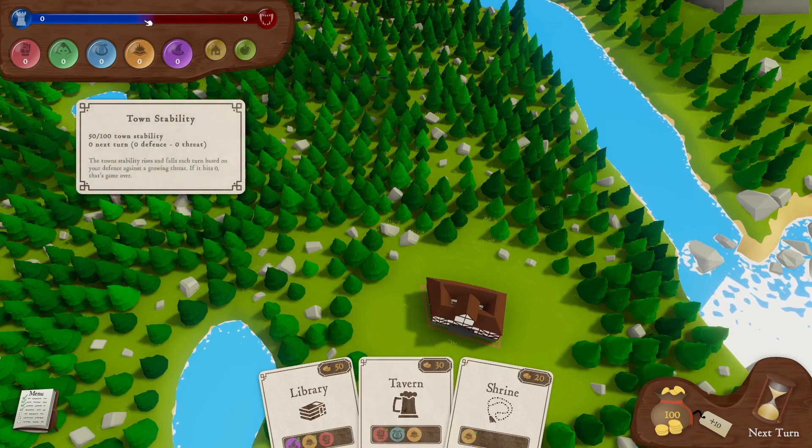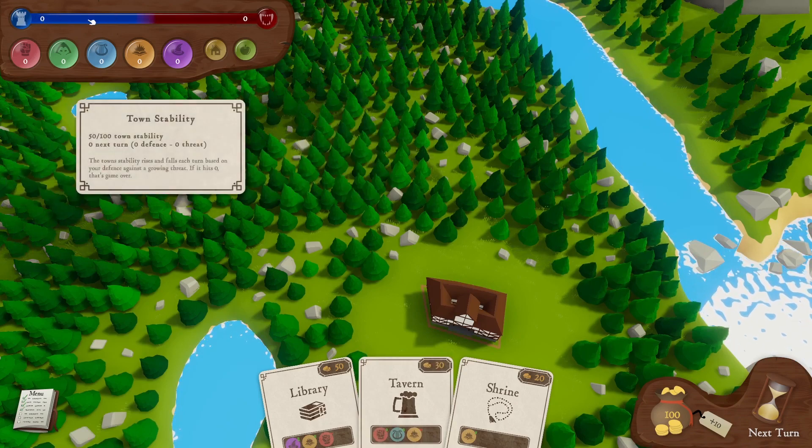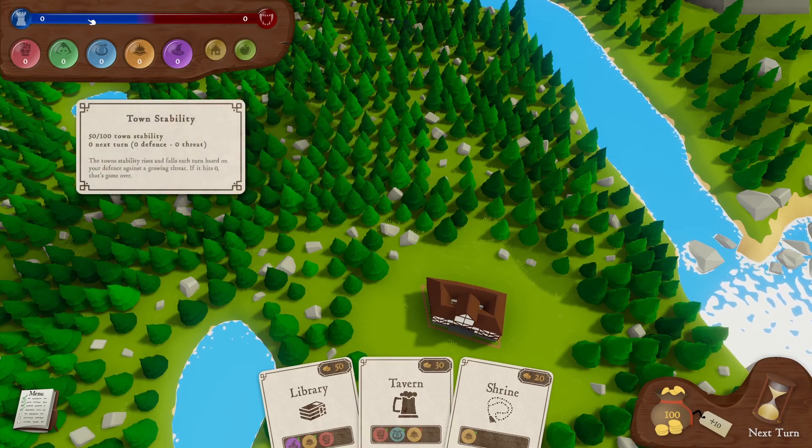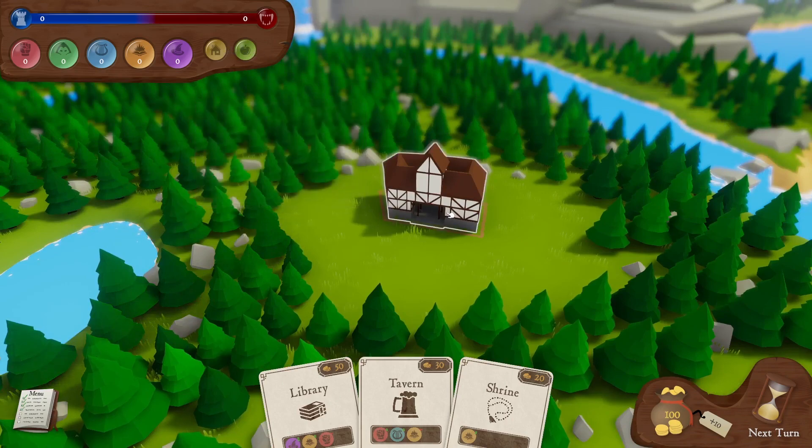The threat level rises via random daily events — that's the red line. The blue line is how many adventurers and how many defensive buildings we've got. We also have to worry about cash — 100 quid — and food as well.